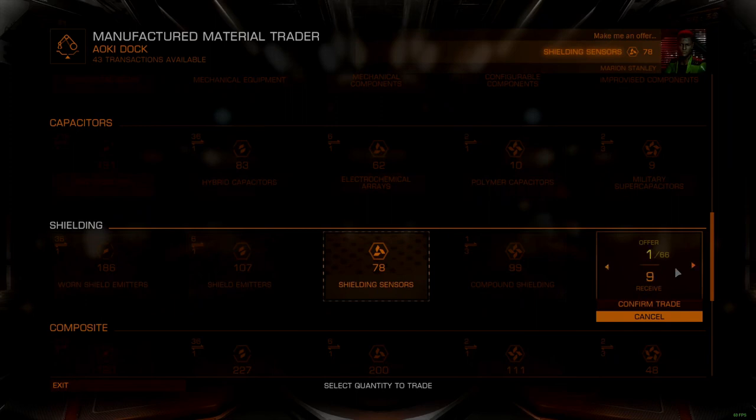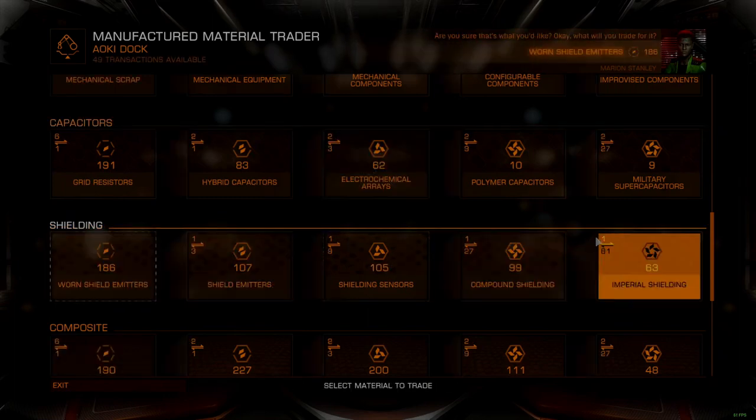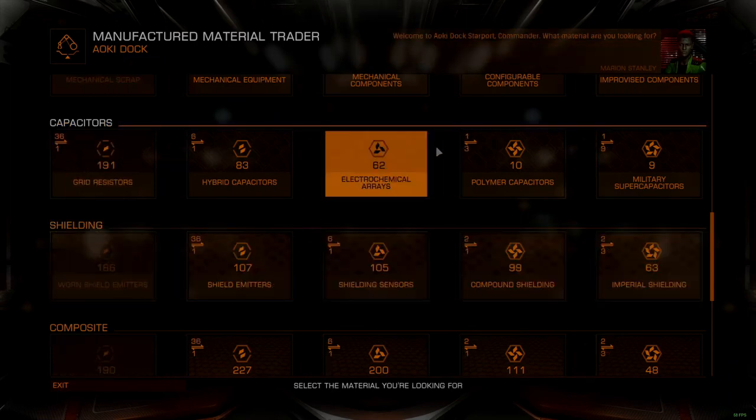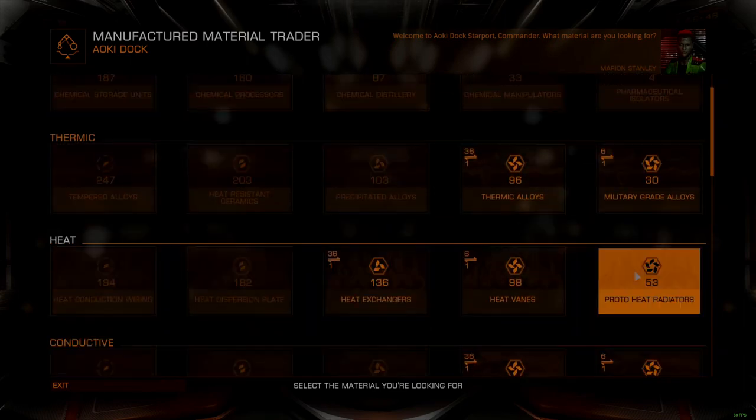Data materials are information artifacts, which can be recovered from various public terminals and data repositories scattered throughout the bubble. Like raw materials, these data samples do not take up cargo space and cannot be exchanged except through engineers or material traders.